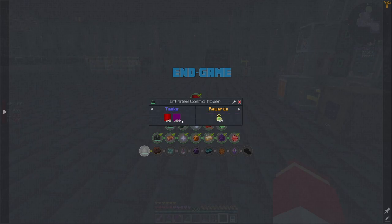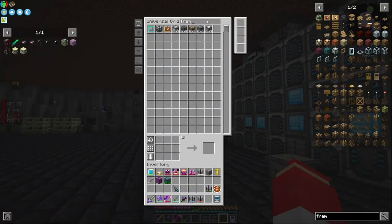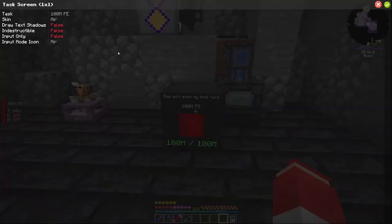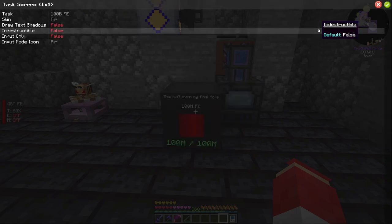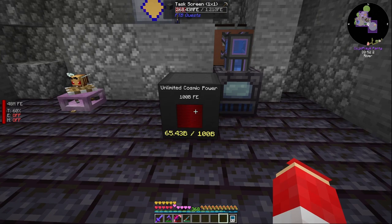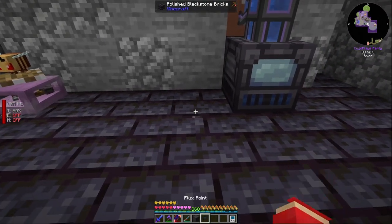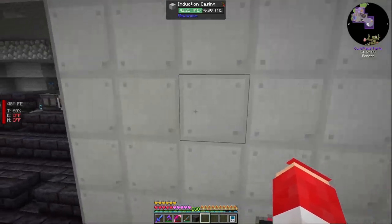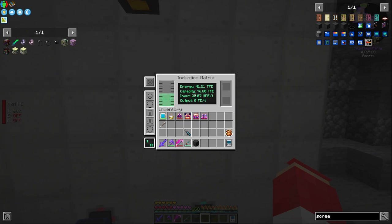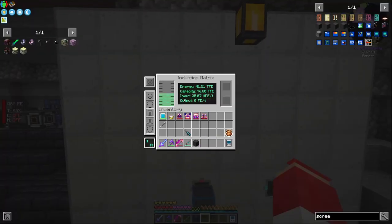Next quest needs a billion RF and liquid DT fuel — we'll get to that. Let's check the power quest first. 100 billion FE — how fast is this going to go? Pretty quick, and we're done. The quest is called 'Ultimate Cosmic Power.' I also expanded our power storage this weekend — basically doubled the size going out one more in each direction — giving us 76.8 TFE total, which is amazing.